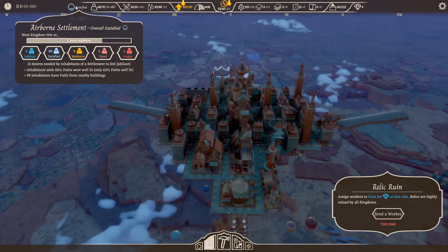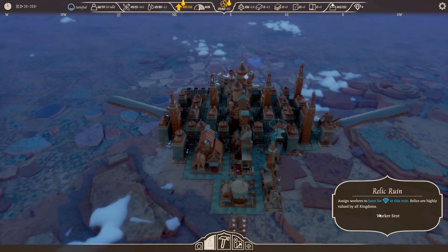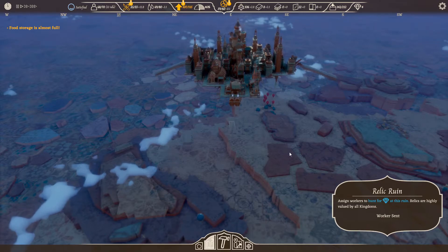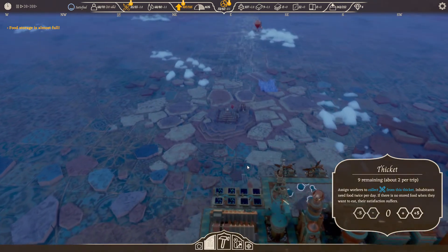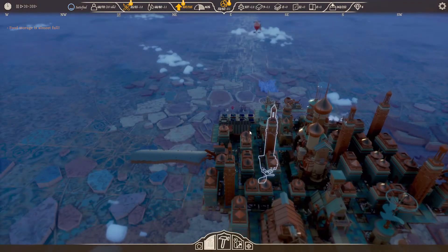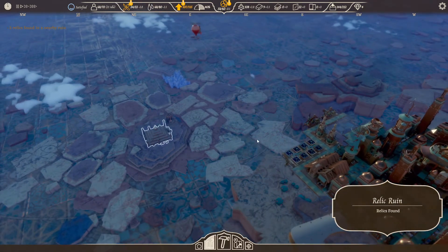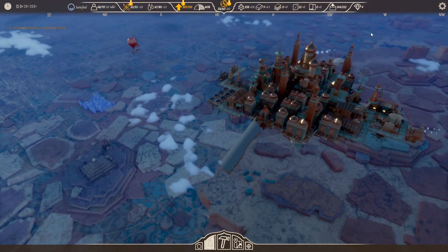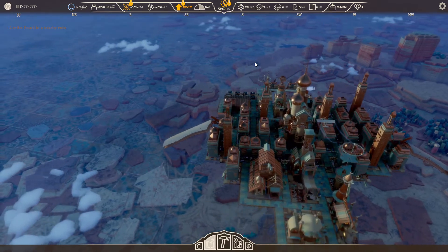We're only satisfied at the moment — why, what's up? Our paths being lit again, surprise surprise. Send a worker down for that relic. Food is still coming in — okay, sweet, that's full now. Let's stop them doing that. Water's now up to 3.1 — still a big problem. We got two relics found — so we just need to go straight south. There should be a settlement down here, I think it's there. We'll head towards that and try and pick up all the people.